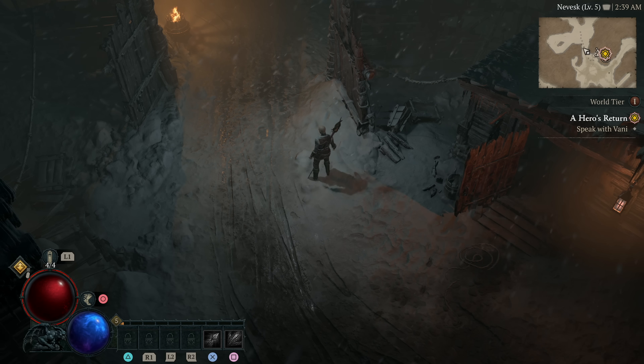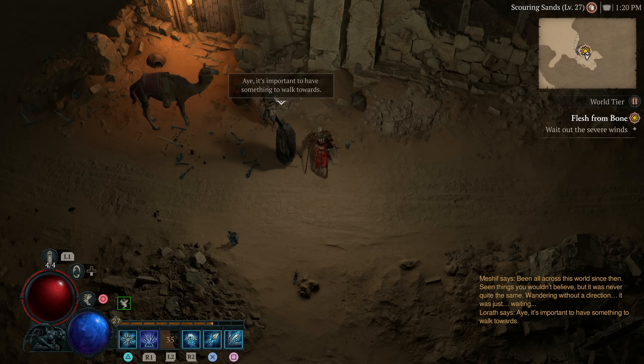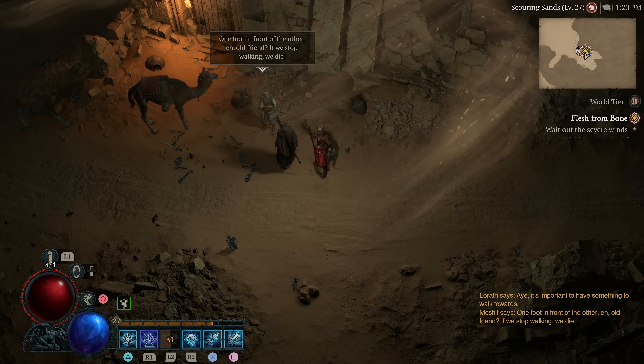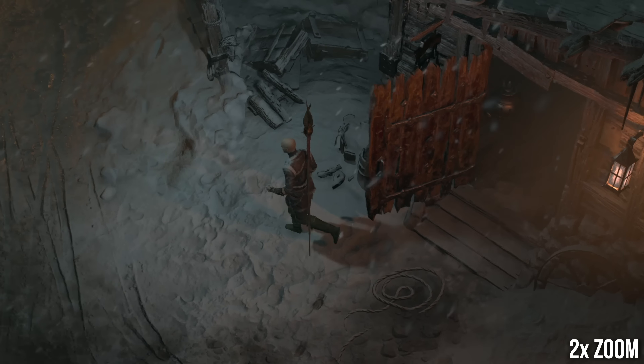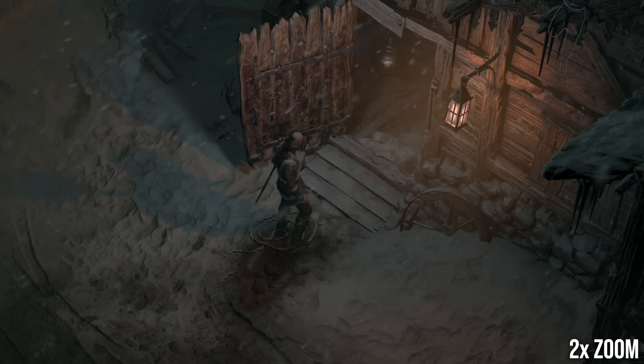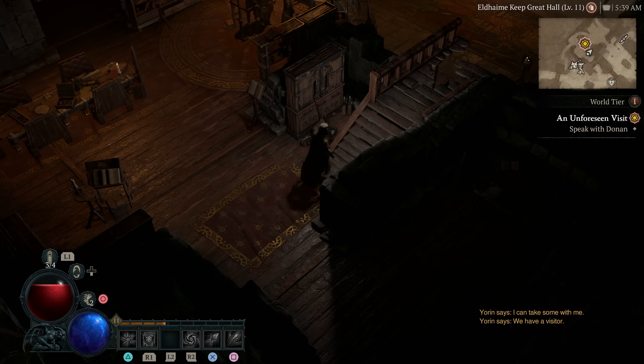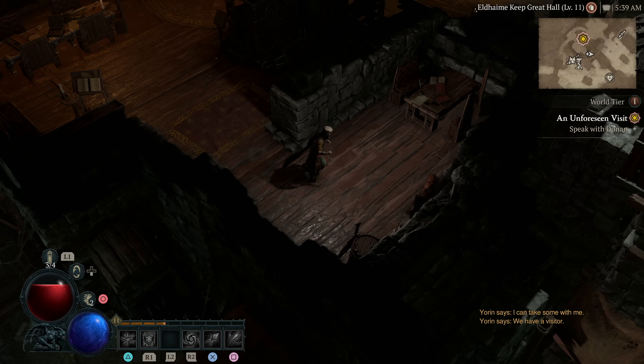Certain light sources showcase a kind of variable penumbra effect at times, with shadow detail blurring out at range. And in some circumstances, the lighting can cast multiple shadows at once off the same object. Diablo 4 isn't pushing any boundary-expanding tech here as far as I can tell, but a lot of attention has clearly gone into lighting the game, especially in Diablo's softly-lit dark dungeon interiors.